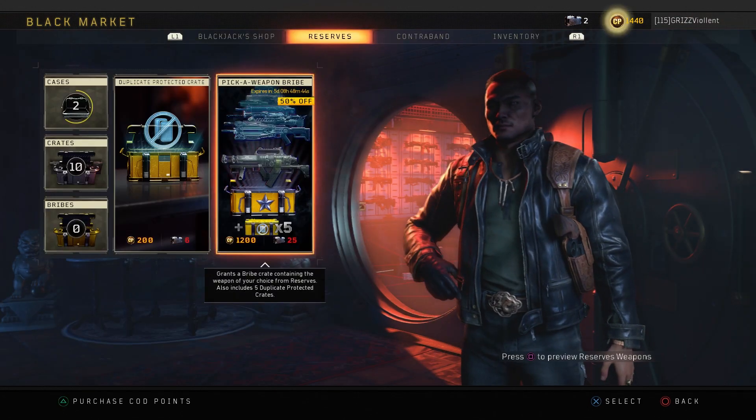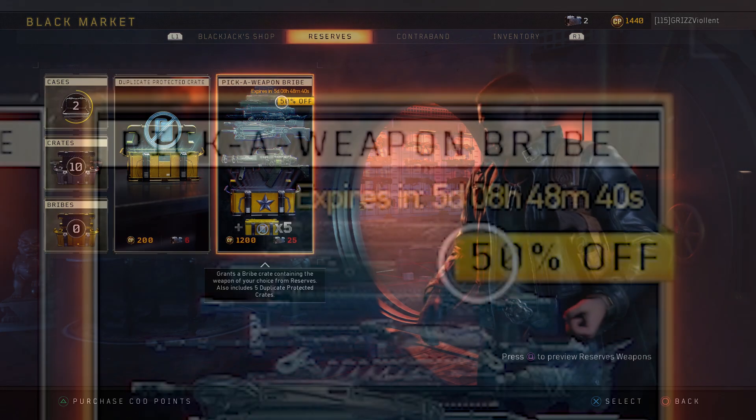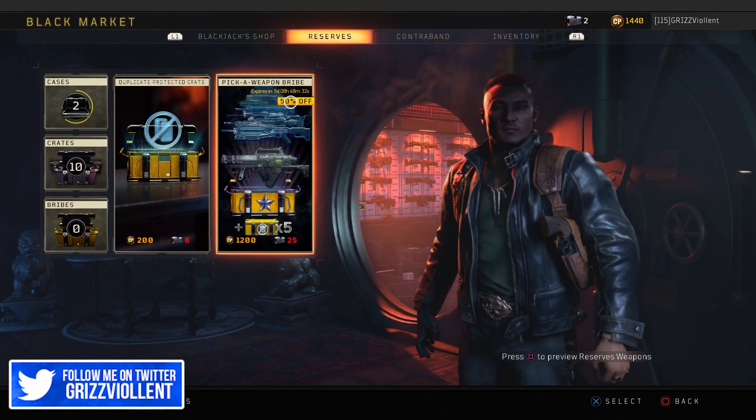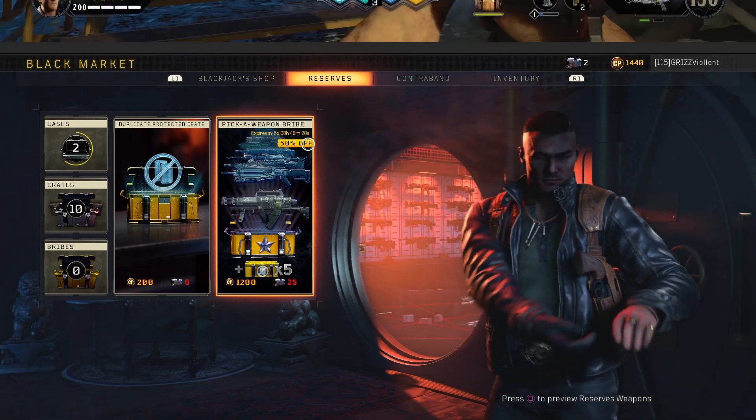Some of you guys may already have this completed, but I've been playing a lot of Warzone and Modern Warfare — especially to get the obsidian camo, which I've already got now. But I realize we have five days at 50% off on these Pick-a-Weapon bribes, so I'm gonna be grinding Black Ops 4 pretty hard here, fellas.